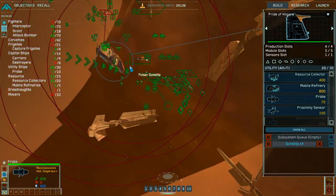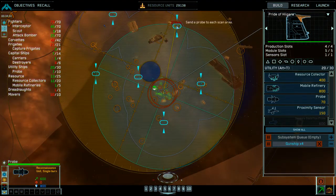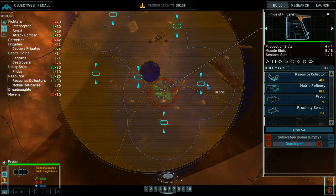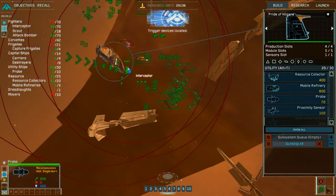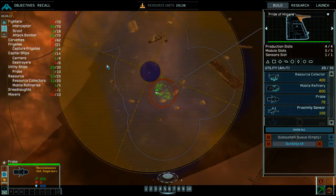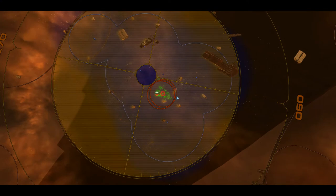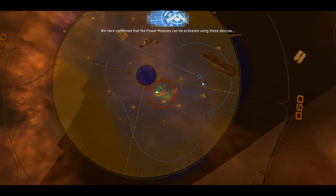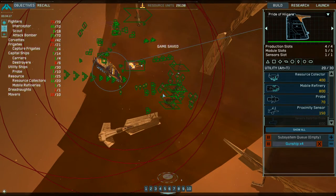Probe away. Surveillance data available. Probe deployed. Probe in position. Trigger devices located. So it's here — so I need to get them. We have confirmed that the power modules can be activated using these devices. Use movers to collect them and install them on the power modules. Okay, mover again.